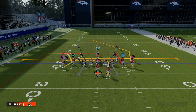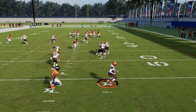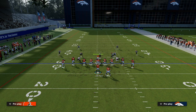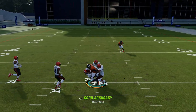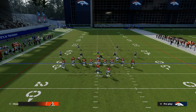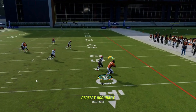Another coverage shell people like to run against tight is cover four. What you want to do is throw it early — if you wait too long and they are in a cover four, especially if they have mid zone knockout on their safeties, you can get the ball knocked away. But if you throw this early, you can complete it and attack cover four. The user pretty much has to go guard that deep post route when you pair it with a streak, so the slant underneath is going to be wide open as you can see.